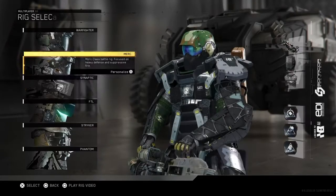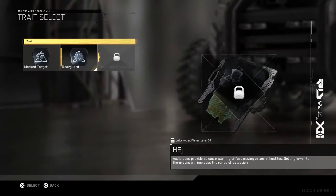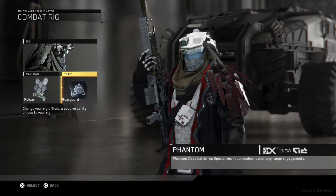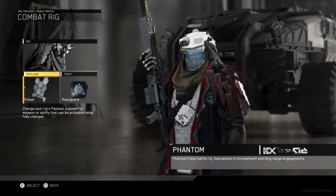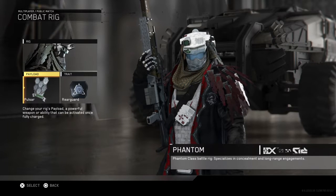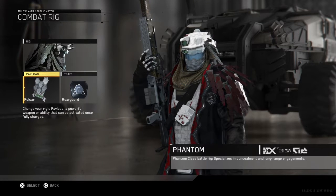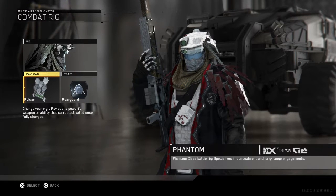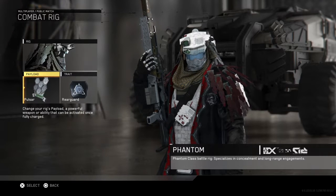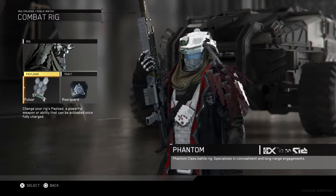For hardcore, I prefer the Phantom with the Pulsar and the Rear Guard. You can pick whichever you want — I mainly go with the Rear Guard, it's helped me out. But the Pulsar is the main thing: if you're in a bind and don't know where people are spawning, you hit it and can see where everybody's at on the map. Sometimes it won't catch an enemy right when they spawn, so just be wary of that, but most of the time it works out.